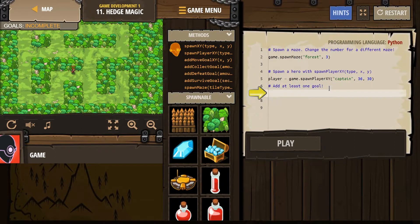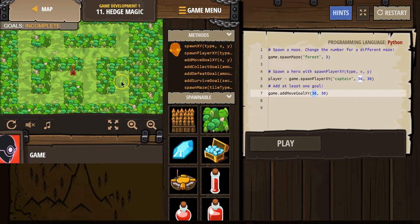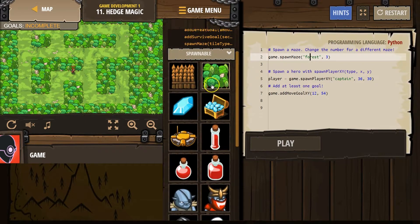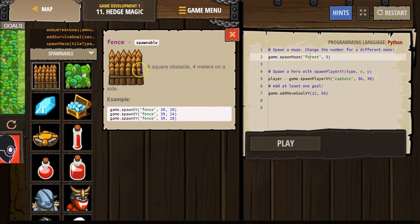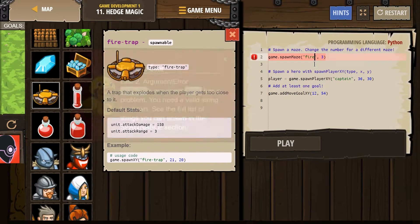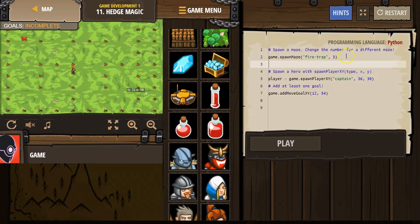Spawn at least one goal. Move to — X12, Y54. We can change this object, right? What objects do we have? Let's not make it an enemy. It's on forest. We could do a fence maze. Or, can we do a fire trap maze? Fire-hyphen-trap. This would be a deadly maze. Oh, this is fun.